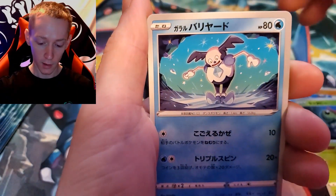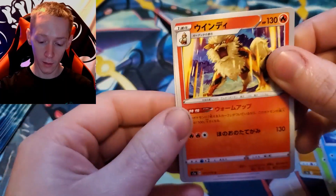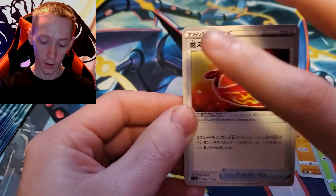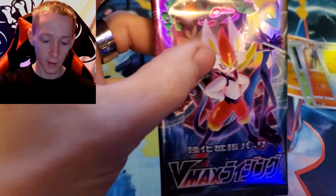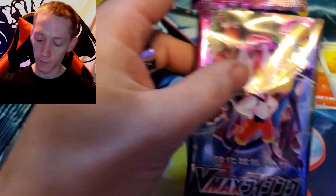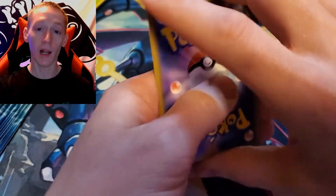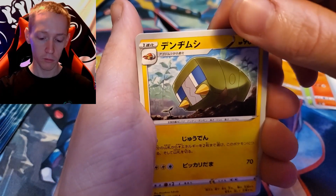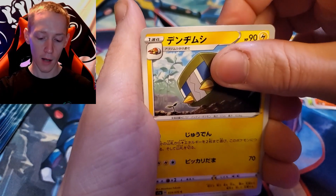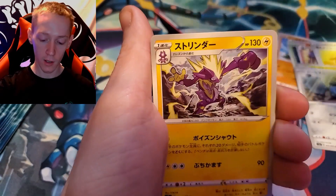I was watching another video on YouTube today from Vintage Pokémon Hunter Brothers and he was doing some Japanese packs and it just made me want to do some more, so here I am opening some packs up. Okay, hopefully we get something nice. Ging, Gum Mochi, in the mochi doll, made up don't meet up, call you King good.